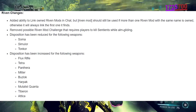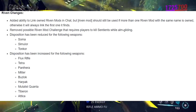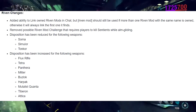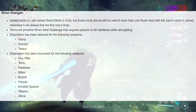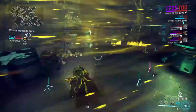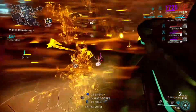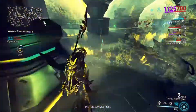On the flip side, disposition was increased for weapons like the Flux Rifle, Tetra, Panthera, Mitre, Buzzlok, Harpak, Mutalist Quanta, Tiberon, and the Astilla. This should create more weapon variety. However, the problem is that they also added riven mods for the Soma, Simulor, Tonkor, Dread, Paris, and Cernos — weapons that are already popular, which undermines the point of the riven system.